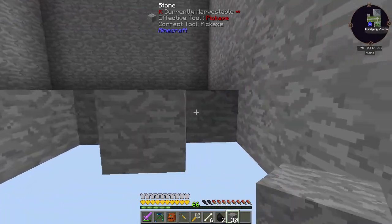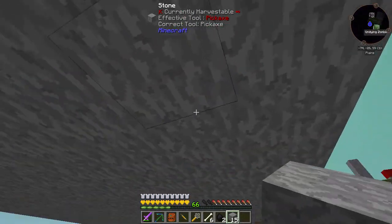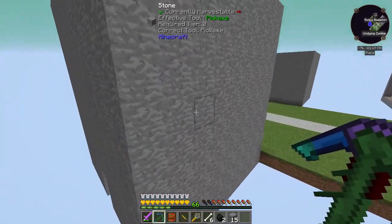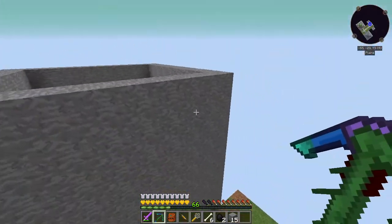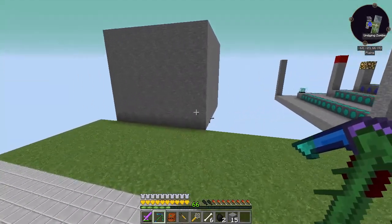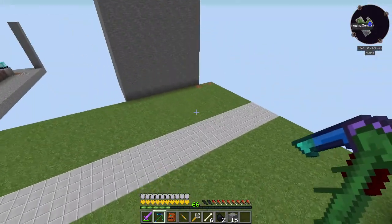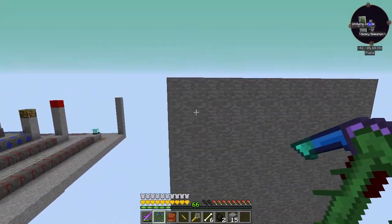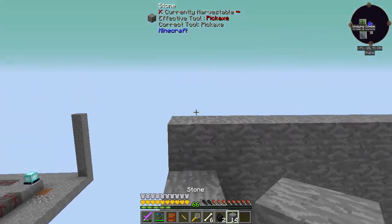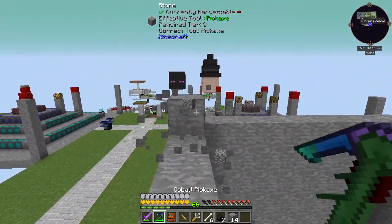I wonder if there's any other way to stop endermen teleporting. Maybe there's a blood magic way of doing it — I'm half thinking there is. So what level did we do? That looks way too high. One, two, three, four, five, six, seven, eight, nine... oh no, it's eight by eight isn't it? Why have I done nine? It's nine across — we want to go eight up, and eight up is fine because everything is done by an eight by eight.